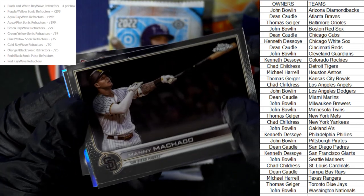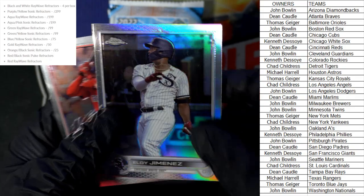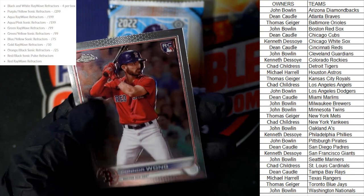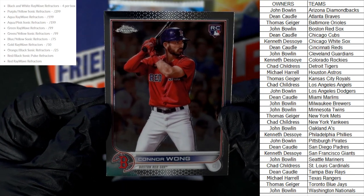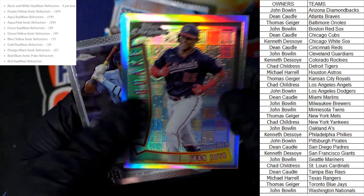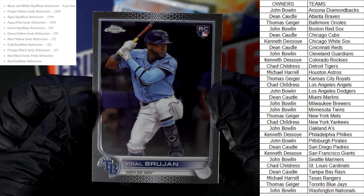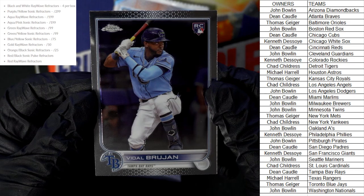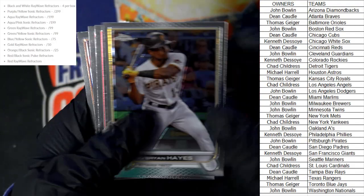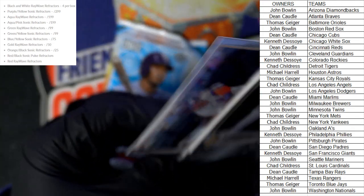We've got Manny Machado, Shane Bieber, an Eloy Jimenez refractor for the White Sox going out to Kenneth D, and a Connor Wong Red Sox rookie card going out to John B. Down to three packs left — let's see if we can pull more color and numbered stuff. There's a nice Juan Soto Youthquake refractor going out to John B. Then a Vidal Brujan rookie card Tampa Bay Rays going out to Dean C. Two packs left!